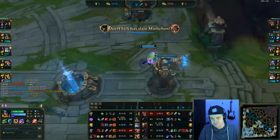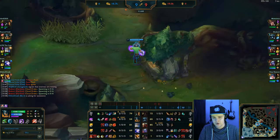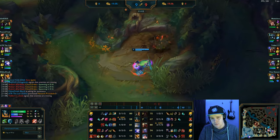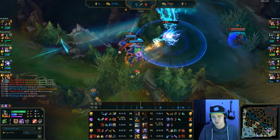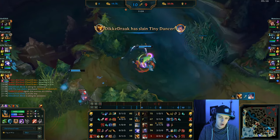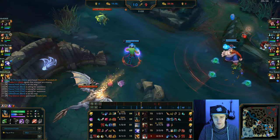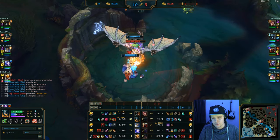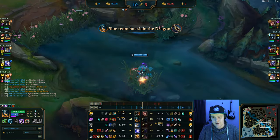I use my Rift Herald recall right away because Zed is missing from mid lane and I can't let him catch me. He was right there but probably realized I had the Eye of the Herald and couldn't catch me. Ashe overextended and died, but using the Rift Herald recall was by far the best play. Now I need to get my camps — it's been a while — and dragon is spawning soon. The Sona stupidly followed over the wall and I get a free kill, meaning we can take the next dragon.